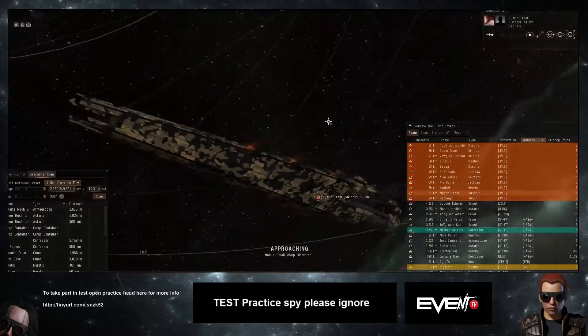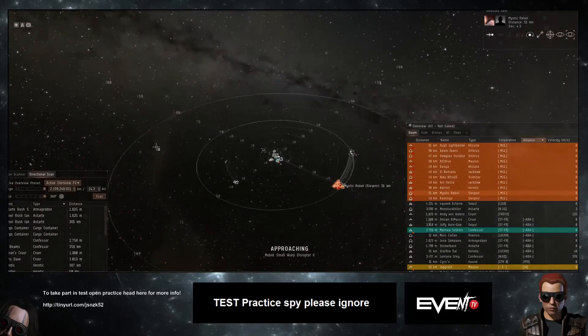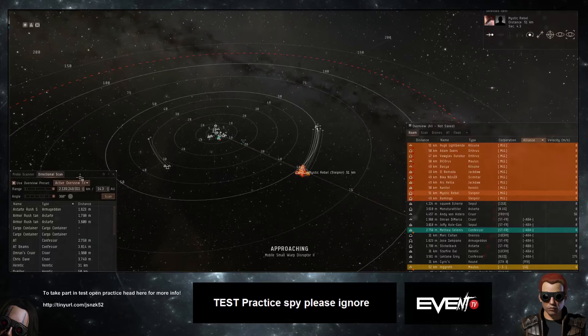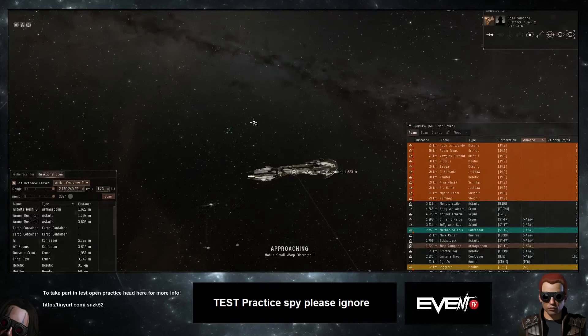It looks like artillery to me — a pretty textbook setup. It's interesting to start seeing the meta develop. People are making assumptions based on last year's rules and the points Test have allocated to ships so far for these practices. They might be completely wrong, but certainly this light missile comp is pretty strong still.